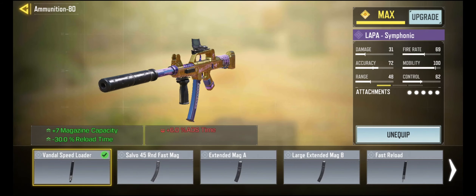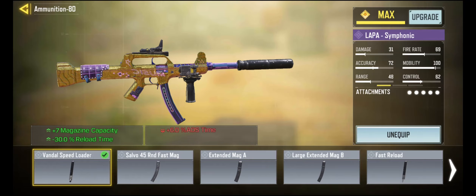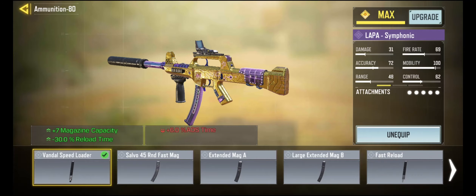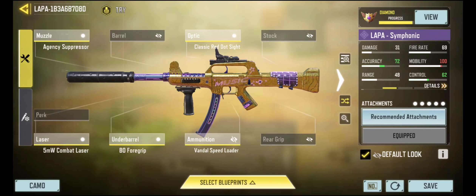Then, ammunition is another important attachment to put on a lot of weapons. This one increases the capacity of the ammo and really decreases the reload time, so you'll be able to reload real quick and go right back to firing again. That's a great benefit.